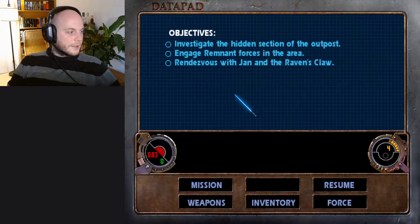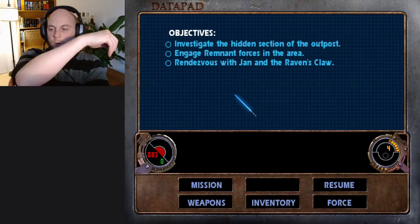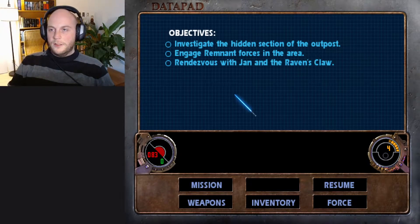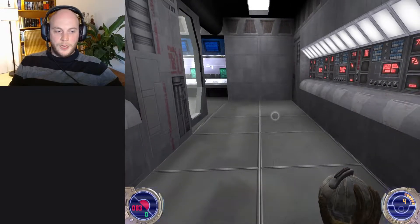Let's start this again because my mic wasn't active before. We're at the beginning of the second level. Our objectives are to investigate the hidden section of the outpost. We can do that.